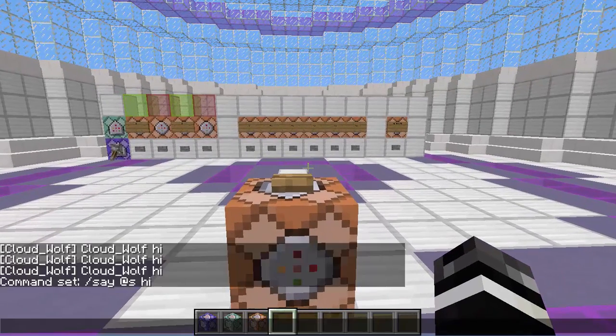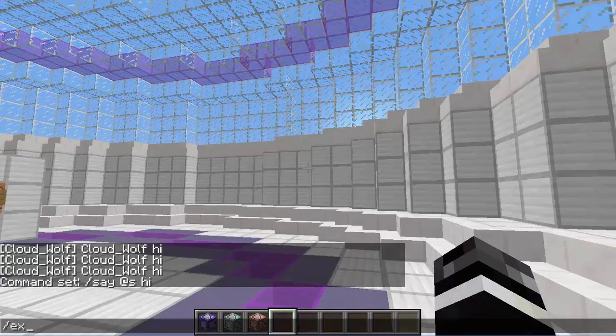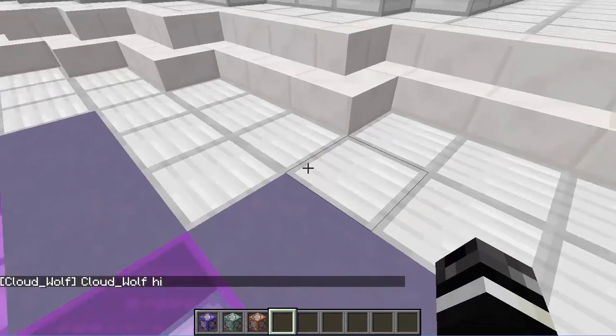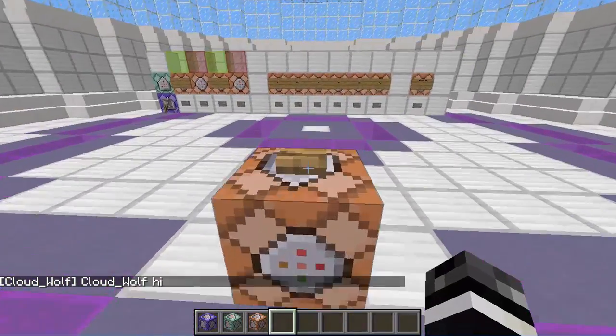The best comparison for what @s is: @s is basically @p radius equals zero, but for everything. So @p with a radius of zero will pick the nearest player in a radius of zero — basically exactly who the command is executing at. So if I do execute @a and then say @p radius equals zero hi, it'll pick just me. It won't pick anybody near me, even if a player is in my radius of zero, because I am the nearest player to where the command is happening.